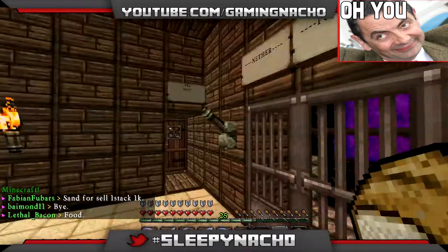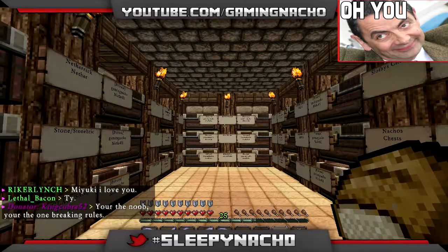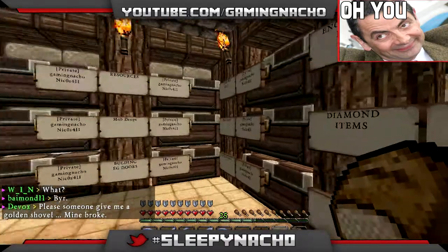Haven't really done much in there. Right, let's show you the chest room. This is where we organise everything, and these signs make sure nobody can take these, so if we do lose everything we'll still have all our chests and everything.